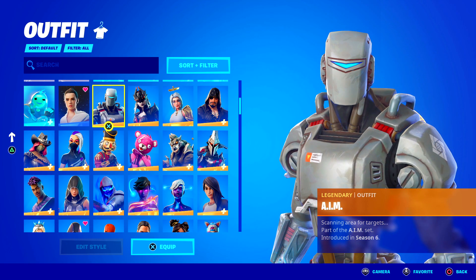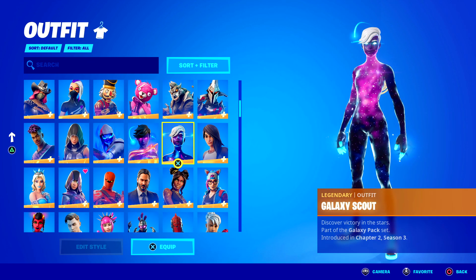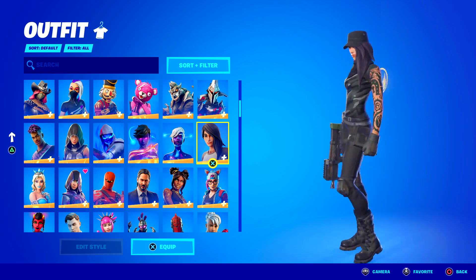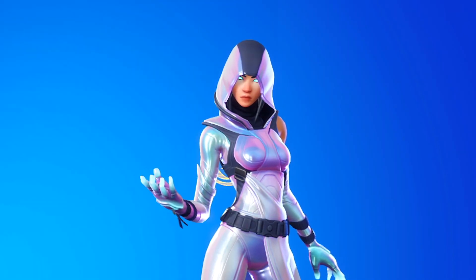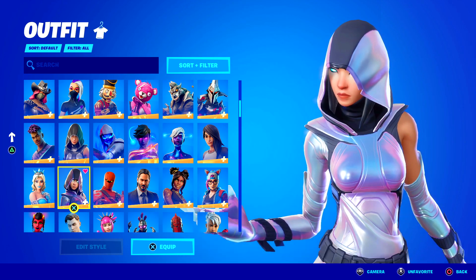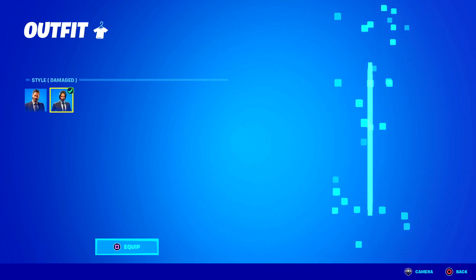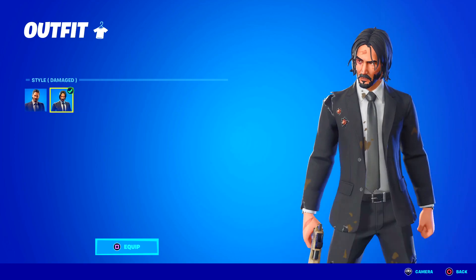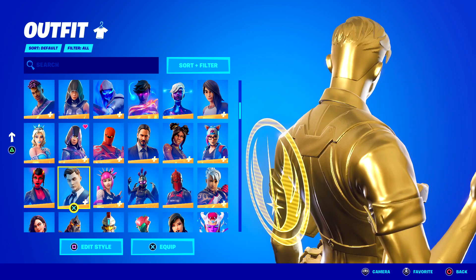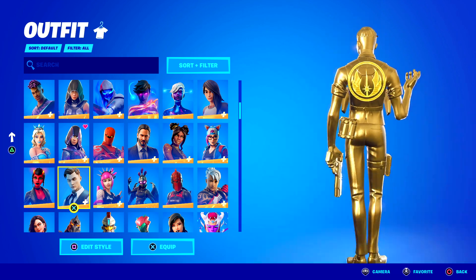On to Legendary skins they have Aim, Crackshot, Fusion, Galaxy Grappler, Galaxy Scout and this is their Mayer. They do also have Glow which is the first exclusive of the account - Glow was pretty easy to get, quite a lot of people have it. John Wick which in my opinion is actually better than the Reaper. Midas which is fully gold, and this Babbling matches really nicely.